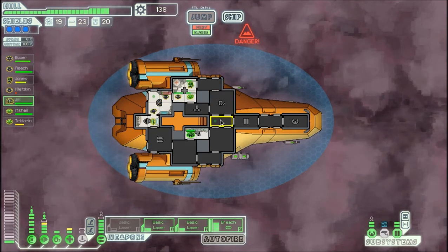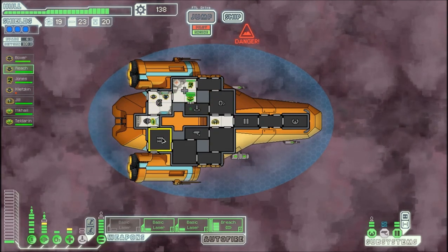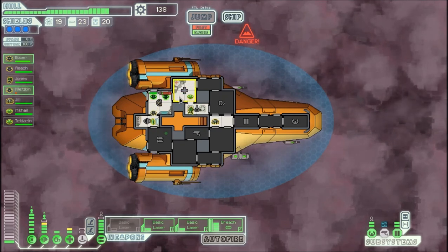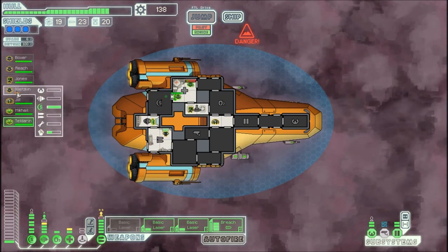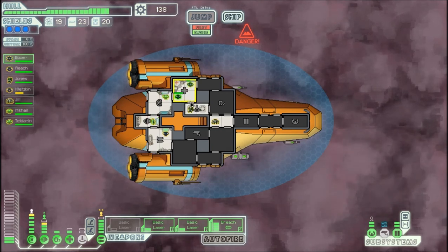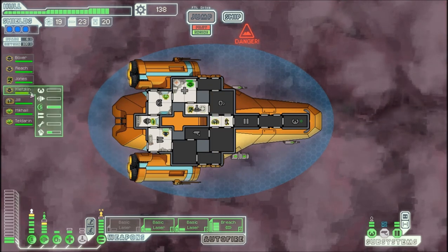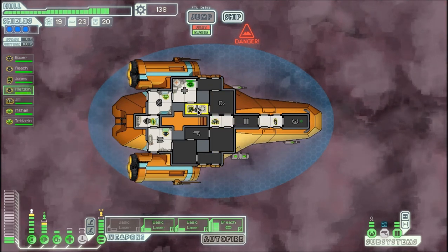We'd better send Reach out for good measure — send Boxer in, and that should finish off all the troublemakers on this ship. Boxer could use some healing too. Reach, go back to the weapons. Jones goes there. Teladrin goes to Shields — Shields is leveling up very slowly. Looks like I'm evading too much. Klitsyn will, of course, go back to the teleporter.